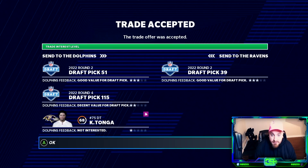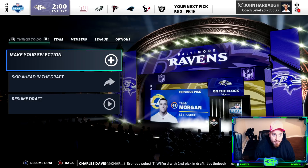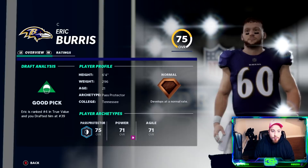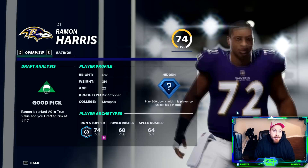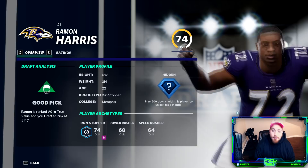We're able to go back into the second round and land the center. We get pick seven from the Miami Dolphins — it costs us our second, our fourth, and the upside D-tackle Tonga from BYU, who was D-tackle three on our depth chart. The center is 75 normal, number four in true value. Then I drafted that seventh round D-tackle, Ramon Harris, number nine in true value, 74 hidden dev. That pretty much compensates what we lost in Tonga — it's an obvious upgrade.